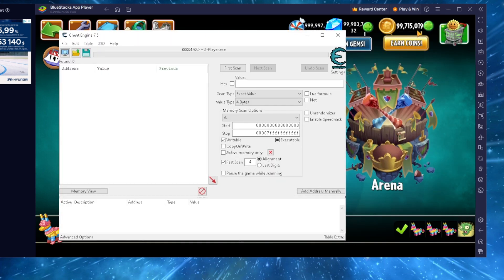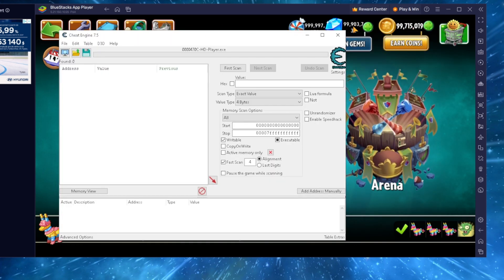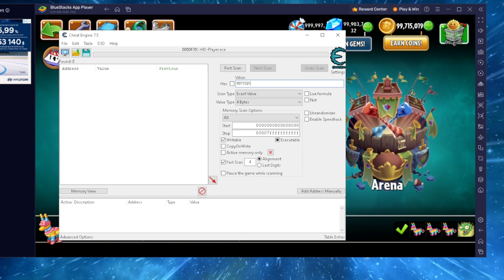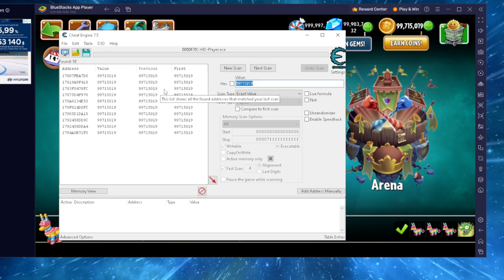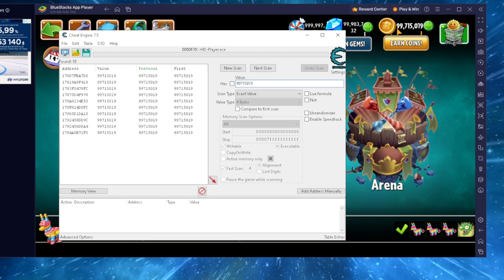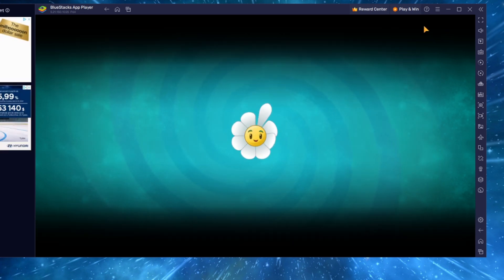Now what we're gonna do is put the exact number we have — the money, diamonds, or mints — into this value bar. So I'm gonna put in 9,971,500,019 and do a first scan. That's going to scan every address that has that exact amount. I can see I'm not the only one, so now what I have to do is change the amount of coins we have. The best way to do this is to go to the shop and buy a couple things.